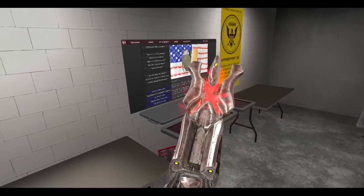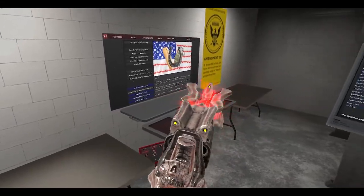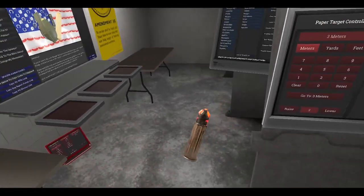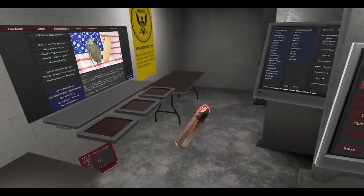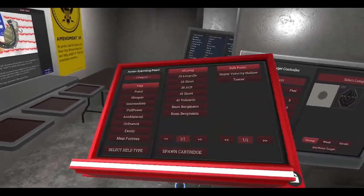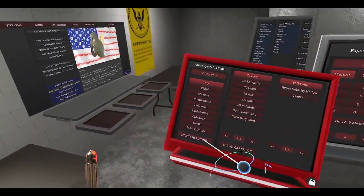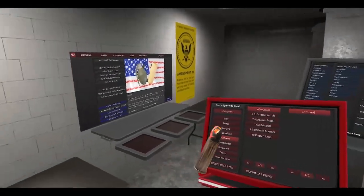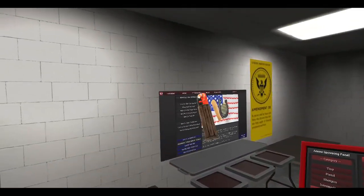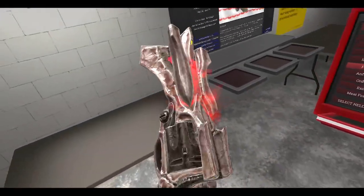So this is a revolver — single action if I remember correctly — and it shoots 0.666. Let me check out the bullet here. Chaos, I think that's what it's called. We can check it in here. Type: Infernal. Alright, there you go — a real unique looking round.